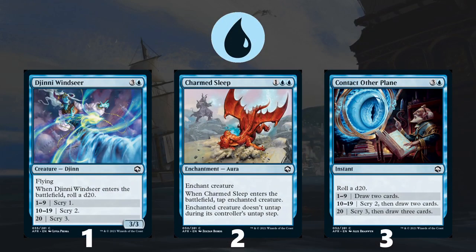Moving on to blue, at number one is Genie Windseer — a 3/3 flyer for four mana, which is a solid rate on its own, and tacking on some scry makes it extra powerful. Some cards in blue care about just rolling dice, so this even triggers those for extra upside. At number two is Charmed Sleep, the sort of removal spell that blue gains access to. It's less replaceable than other blue cards because it's a very unique effect for blue, so prioritize it. At number three is Contact Other Plane — a nice card draw spell. If you get that scry before drawing two cards, it really helps you churn through your deck, and just rolling a die is beneficial for your deck as well.